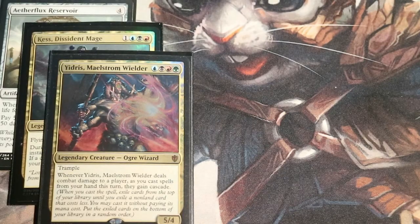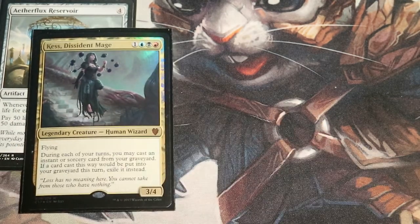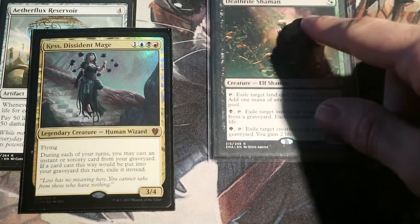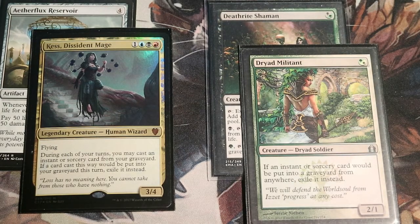There are more cards that are actually quite good versus these commanders — though some are only good versus Kess specifically. Kess is a commander that plays cards from the graveyard — she usually wants to Wheel of Fortune, put a lot of cards in the graveyard, maybe Timetwister's Wheel, then use Kess or another card to cast spells from the graveyard and win. Having a card like Deathrite Shaman or Dryad Militant makes it really difficult for Kess to build her graveyard.